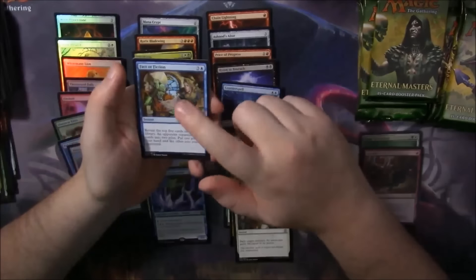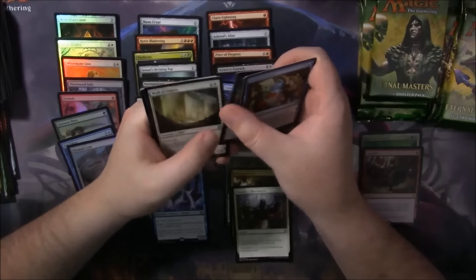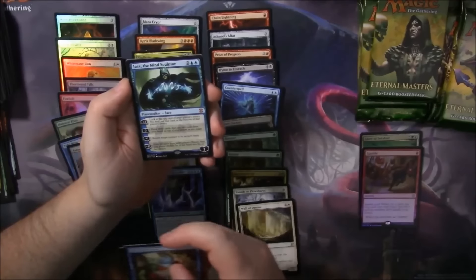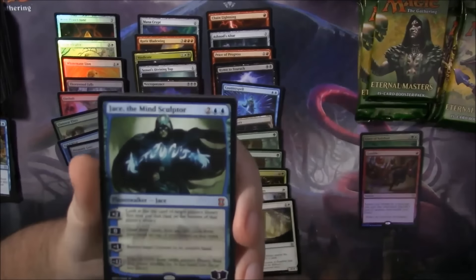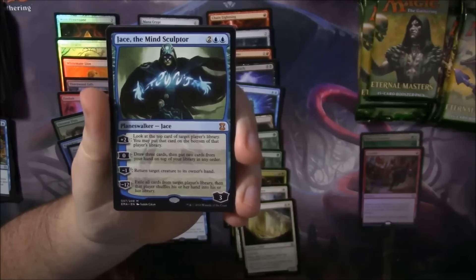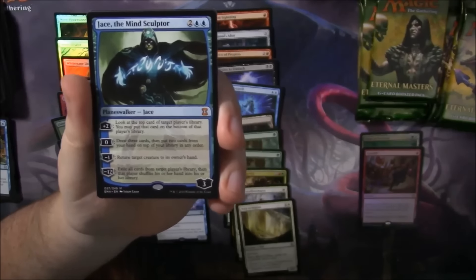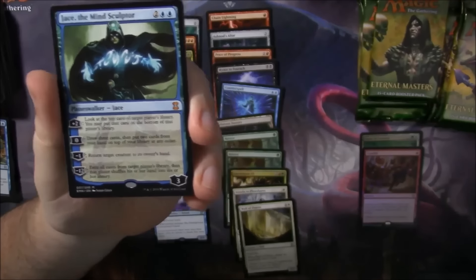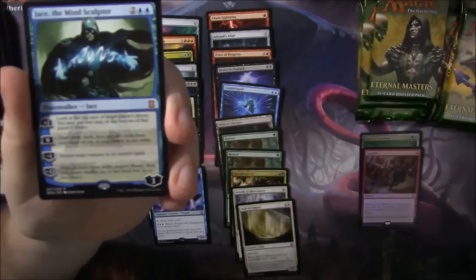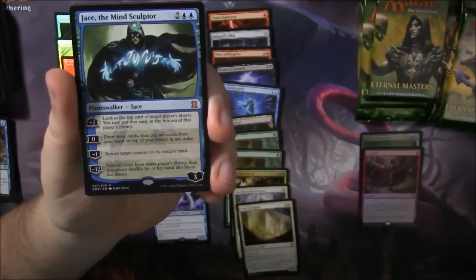Fact or Fiction — pretty sure that this used to be worth a bunch of money, it's sort of gone down in price now. Sanger Autocrat, Wall of Omens. Oh snap — we got a friggin' Jace. Wow, this box has been way better than I was expecting it to be. I had this weird feeling before I opened this box that it was going to be really bad. But we've opened a Mana Crypt, a Necropotence, and a Jace so far, and we're only halfway through the box.